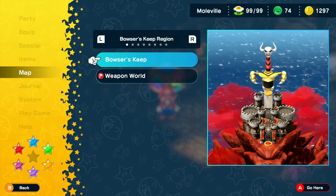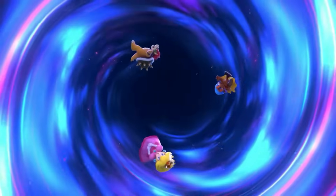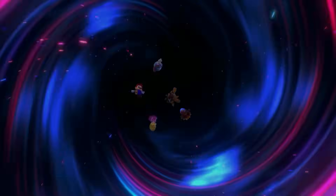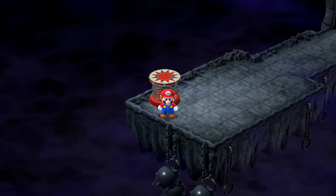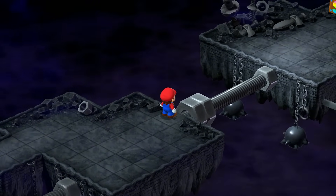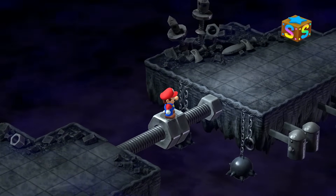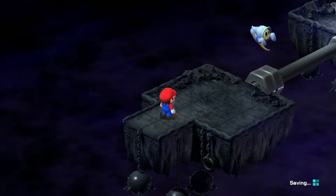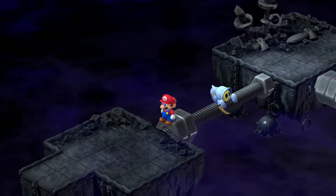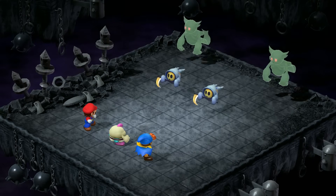Let's return to the Weapon World. It's nice of them to keep the door wide open for us. Now we've got music in this place. So just like Mario 3, you've got these nuts and bolts here, and you jump on them to sort of push yourself along. I think they were only on the airship levels or something in Mario 3. But in any case, hey, there's a familiar face — but they might have a new enemy with them.